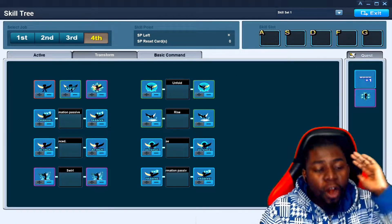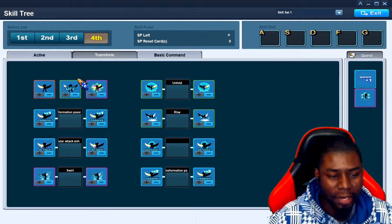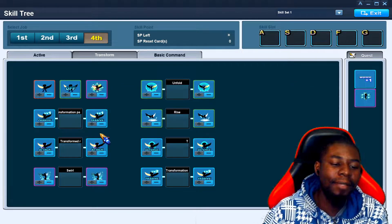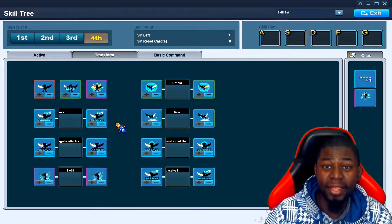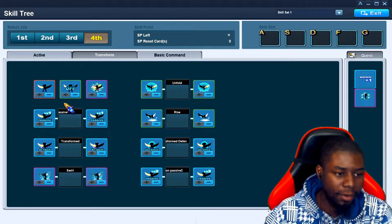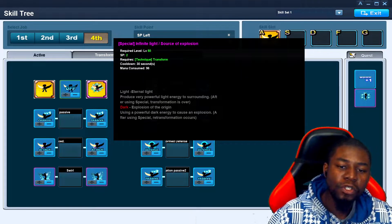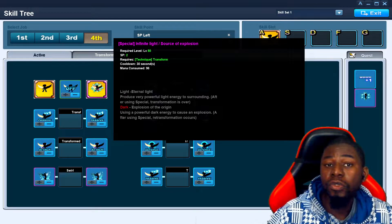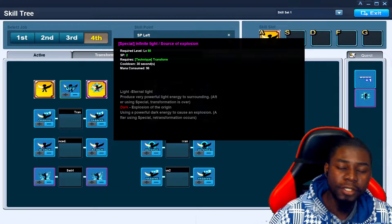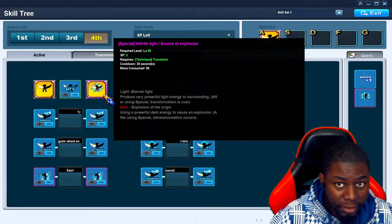Now the moment you've been waiting for — her transformation skill tree. We have basically two types of transformations: light and dark. The reason why I wanted to do this together is because they essentially have the same stuff. So I can go over one with light and then just demonstrate it all with dark without having to talk about it again. Of course we turn this on — that allows us to transform. And then we turn this on, which is going to be your third bar in the transformation. Once you use it, she goes back to normal, so you do not want to use it willy-nilly. If you want to end the transformation or she's about to turn back to Rin anyway, then you can use your third bar.